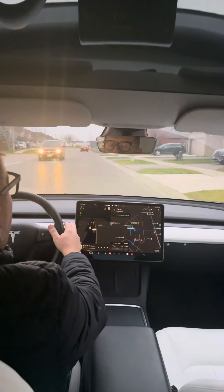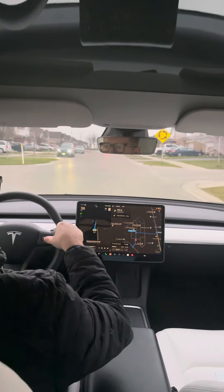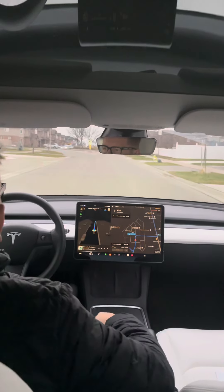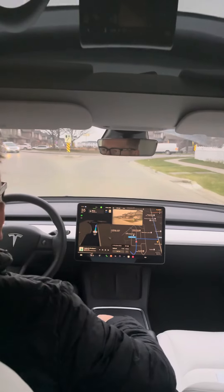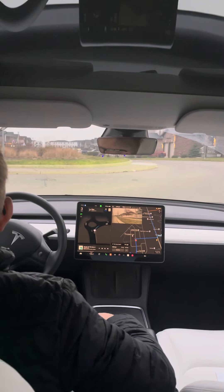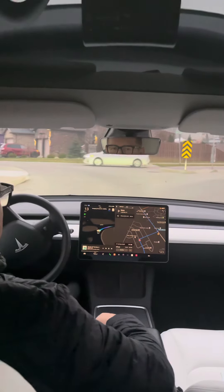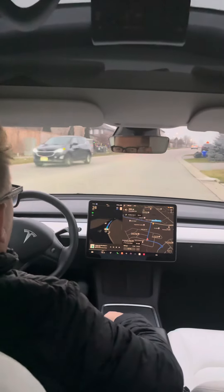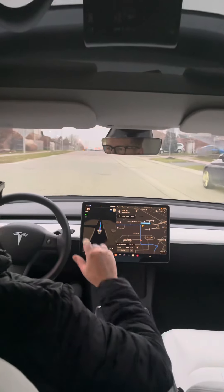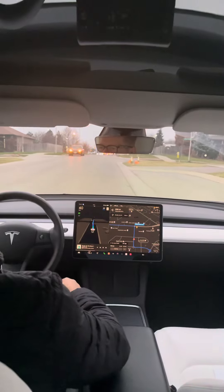Just letting the car go through a roundabout using Full Self-Drive. I recently updated to the one-click FSD feature and haven't gotten used to it yet. This is just a half roundabout, so it might do a little better. It seems very hesitant on it — not as bad as the last one though. On the previous full roundabout it did a full circle, hovering and going very slowly around.